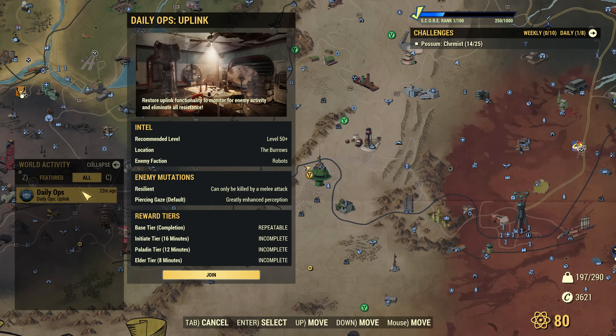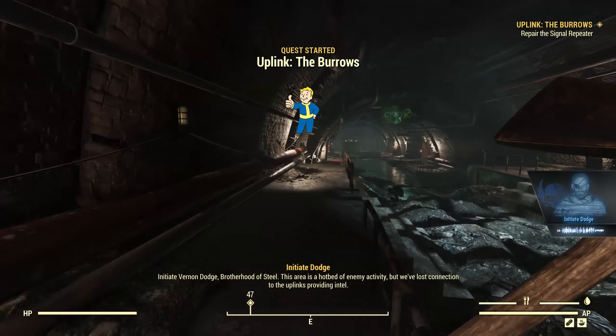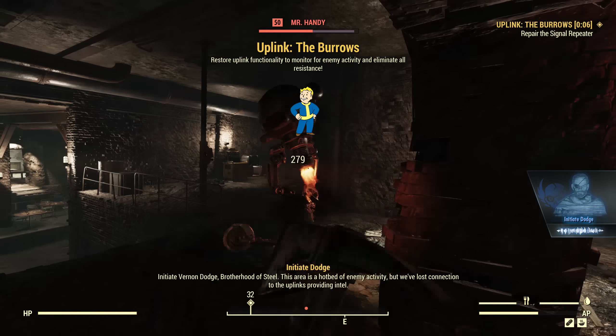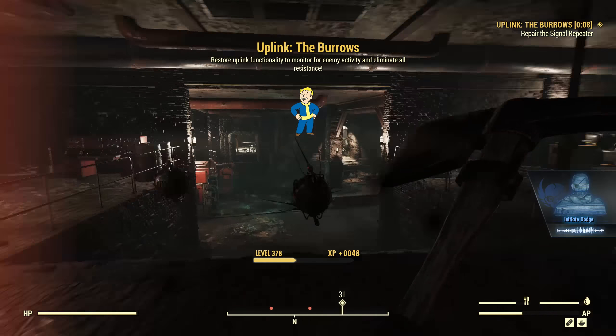So today for example it takes place in the Burrows, it's occupied by robots, and the robots are Resilient so they can only be killed by melee attacks — either with a melee weapon or a weapon bash. You can still damage them with other stuff but they can only be finished off with a melee hit. At the very bottom you can see there are different reward tiers: a base tier for just completing it, which is repeatable as many times as you want. Finish it under 16 minutes and you get the Initiate tier reward, under 12 minutes the Paladin tier, and under 8 minutes the Elder tier. Currently we just have the uplink setup, and during this setup enemies are super perceptive so you can't sneak past them — you have to fight them.